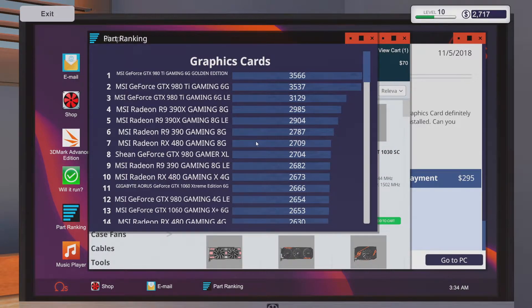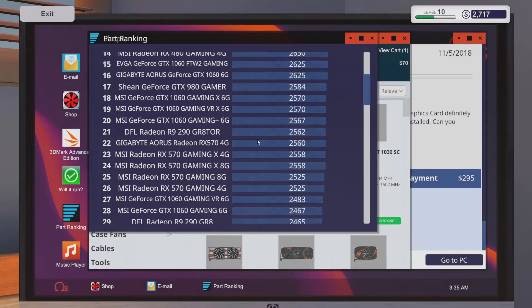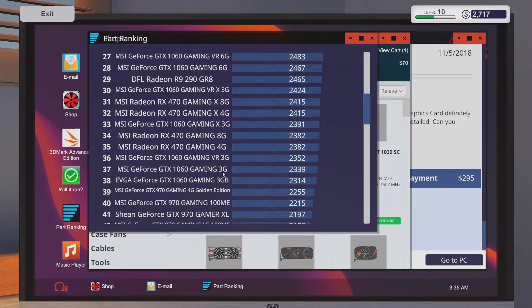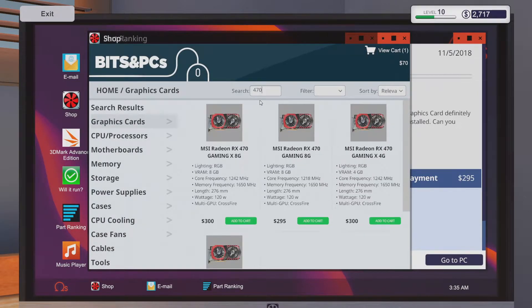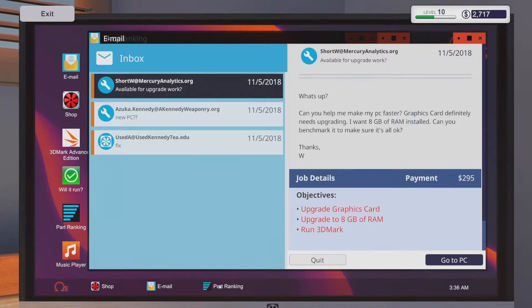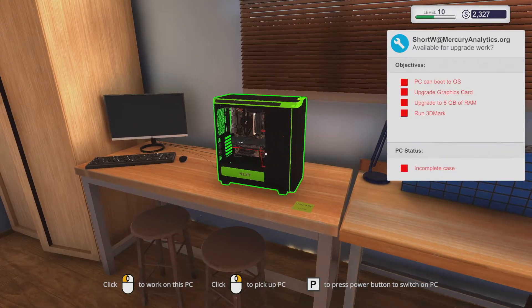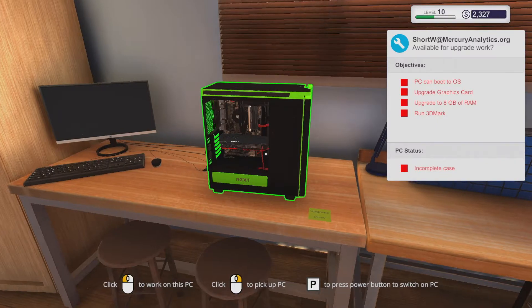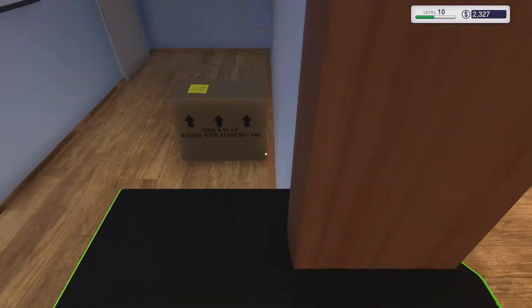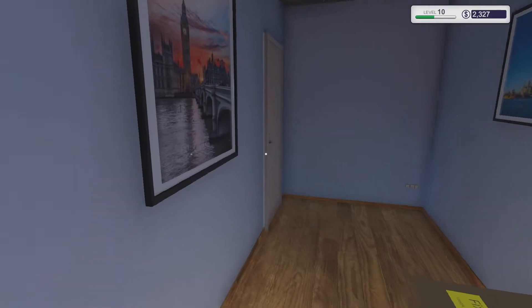We're going to go to the part ranking. I have a general idea of graphics cards now and how they rank just because I've been researching them a lot, but we're going to make sure we're getting the right thing. I might just go up to a 470 if it's cheap enough — that's pretty much the price of what he's paying us. Only — what the hell's a 570? We'll throw him a bone, plus we're going to sell that other one. He does not need a deadline so we'll do three to five days and save some money. Most of this price is just going to come out of his graphics card when we sell it.